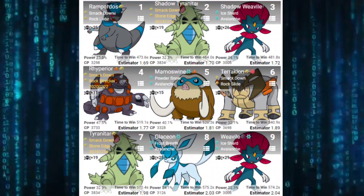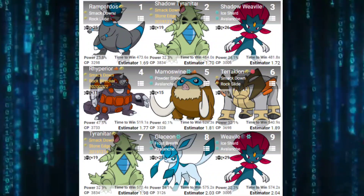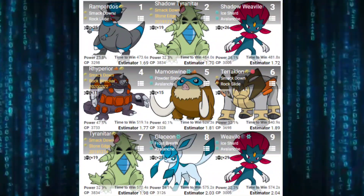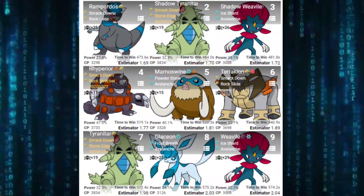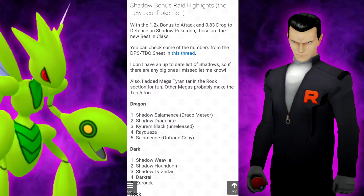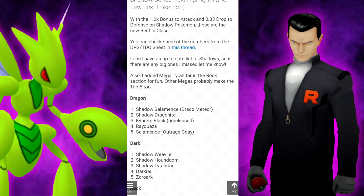This is big news. So if you're one of the people who did max out a Snorlax, a Dragonite, a Tyranitar, or even a Shiny Weavile before all this — you know, that kind of sucks that you did invest all that Stardust and now they're cheaper. But at the same time, you're going to be able to benefit now.